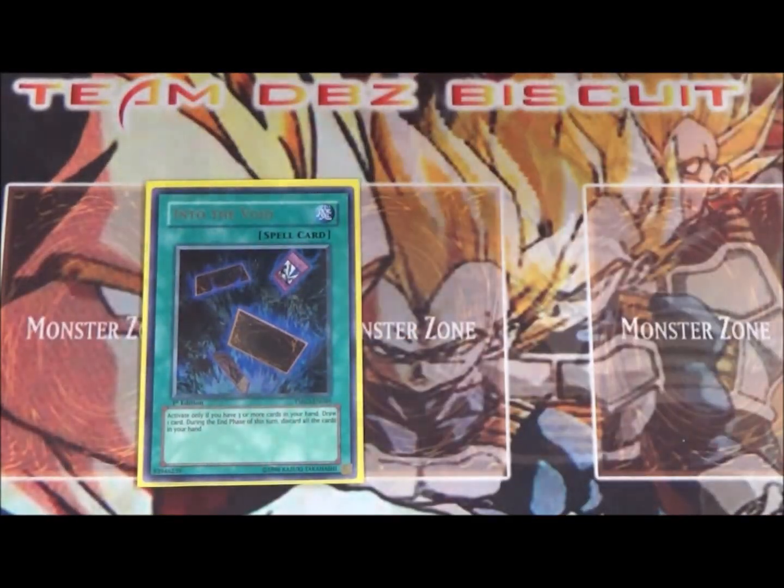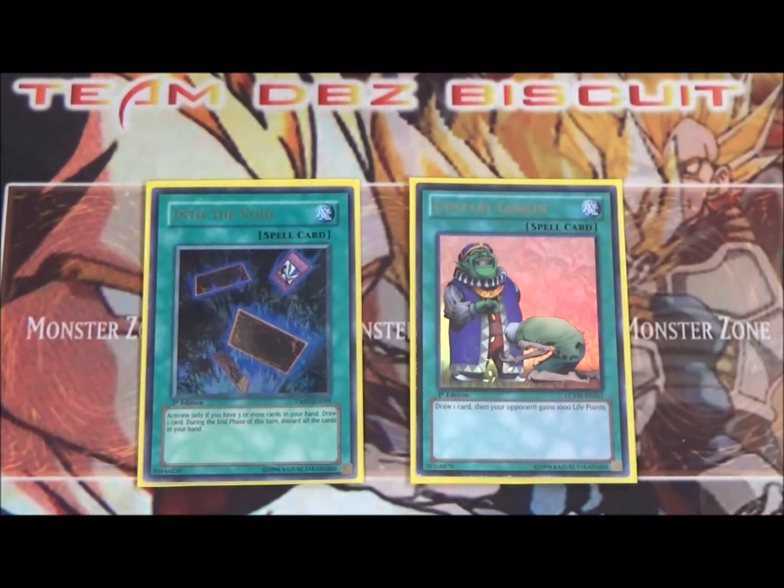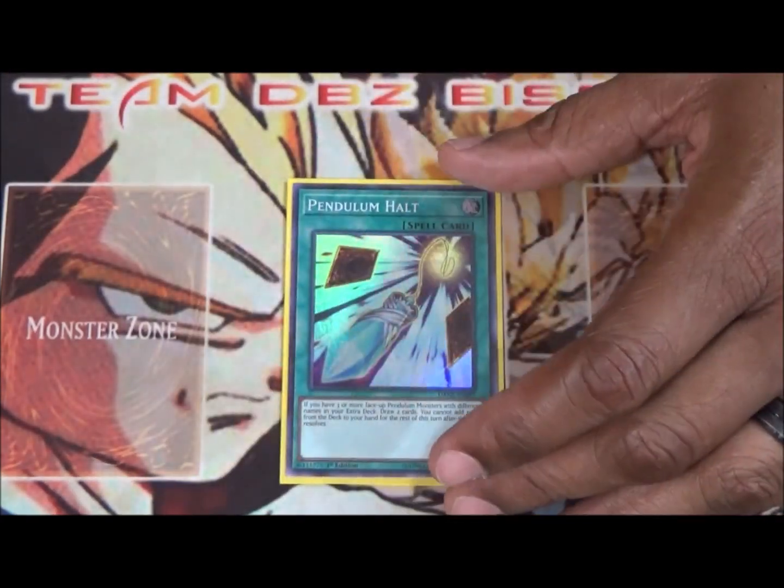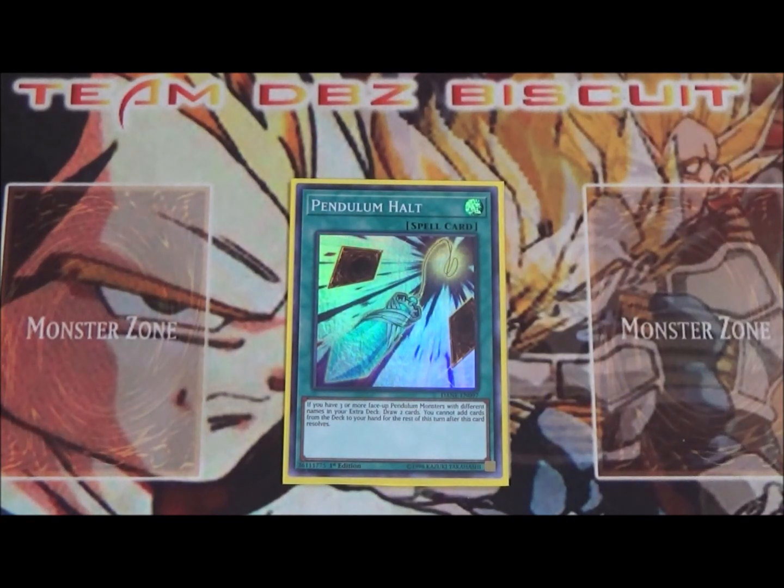Also running one Into the Void and one Upstart Goblin — very helpful for getting that extra one card draw. I'm also running one Pendulum Halt because, even though it's not the draw card we want, I don't want to start banishing a bunch of cards with Sacred Sword of Seven Stars, so this is an alternative to get some extra advantage, and it's also searchable.